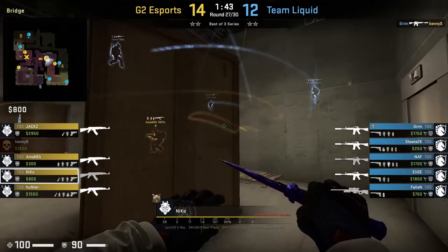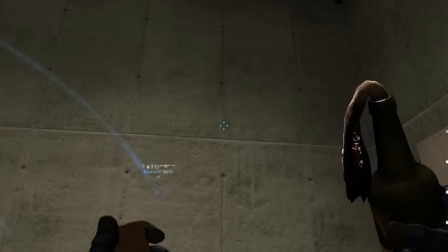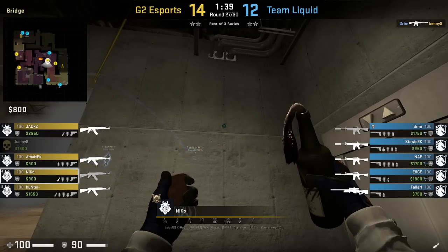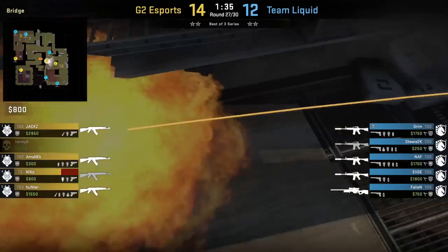Liquid smoke bottom ramp and Niko has a lineup to molly top yellow towards the back beam on stage. He stands next to the box towards the front, aims as shown, then without moving his mouse, he strafe s over to his left, then runs forward and left click throw.